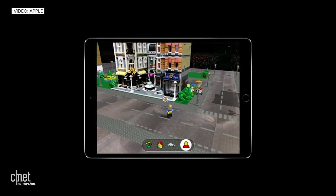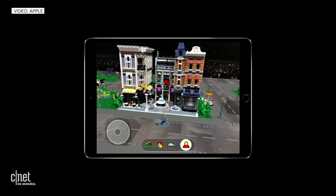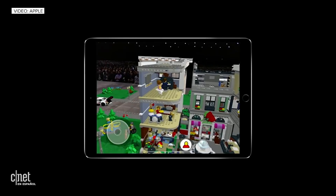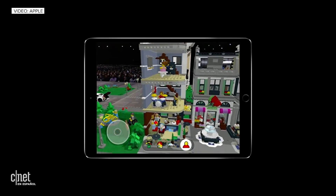Oh look, my character's hungry. Let's take him over to the bakery. Let's see what they have. Because now, with ARKit 2, we get to see inside our physical creations and check out all the details that were hidden before. Got a ballerina, a little music session going on,